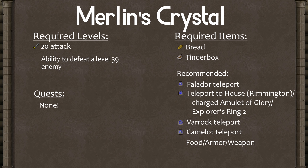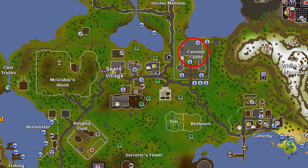To complete this quest you will need level 20 attack and be able to defeat a level 39 enemy who attacks with melee. You will need bread and a tinderbox, and I recommend bringing a Falador teleport, some sort of teleport near to Port Serum — like teleport to House if your house is in Remington — or a charged Amulet of Glory or Explorer's Ring 2, as well as a Varrock teleport and a Camelot teleport. And whatever food, weapons, or armor you need to defeat that level 39 enemy.